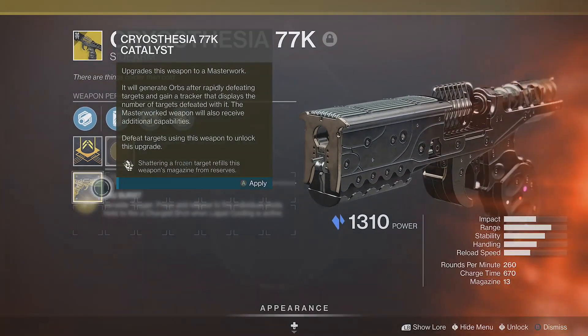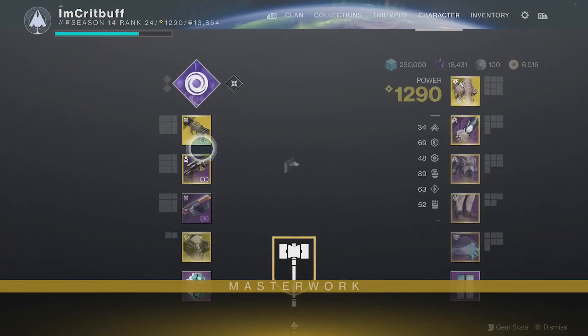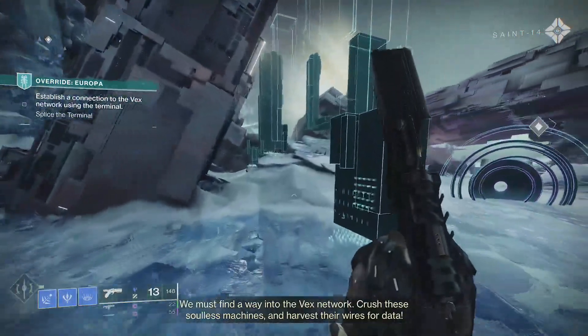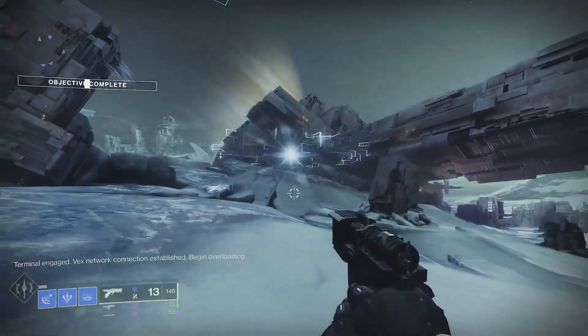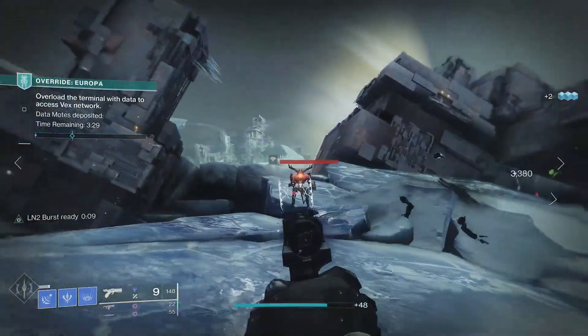The Cryosthesia 77K is a Stasis elemental 260 rounds per minute exotic sidearm from the Season of the Splicer season pass. While this weapon is a Stasis elemental weapon, it sits in the kinetic weapon slot. You can claim this weapon from the season pass rewards immediately after logging in if you own the season, or by reaching season pass rank 35 if you are a free-to-play guardian.